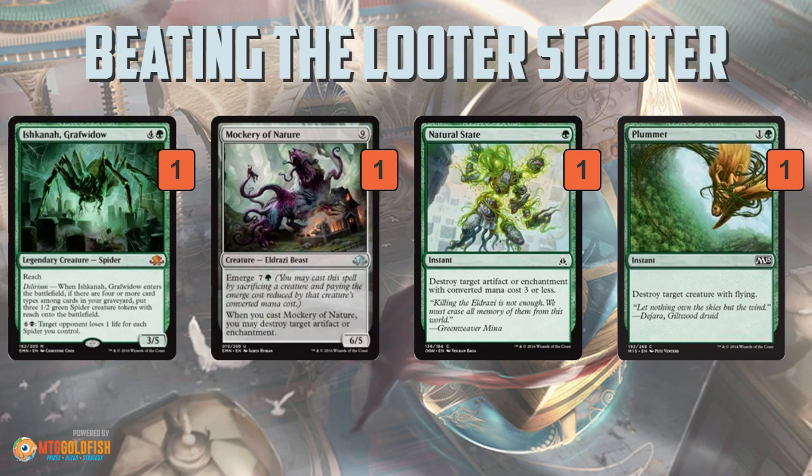The good news about green is it has a ton of sideboardable answers. Mockery of Nature works in emerge-based strategies — it gives you a big threat, you can emerge it, and destroy the Smuggler's Copter. Natural State is one of the cleanest answers: one mana, instant. It doesn't get any more efficient than that. The problem is you lose flexibility — it doesn't hit Sky Sovereign, it doesn't hit creatures.